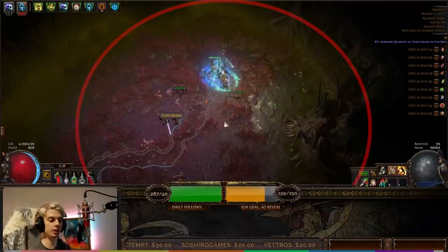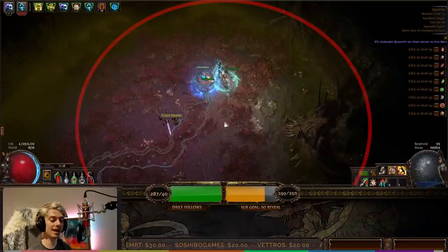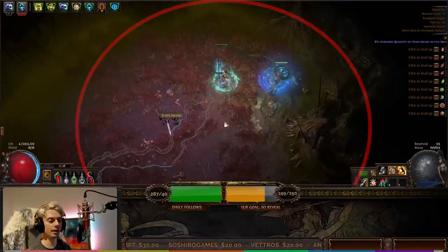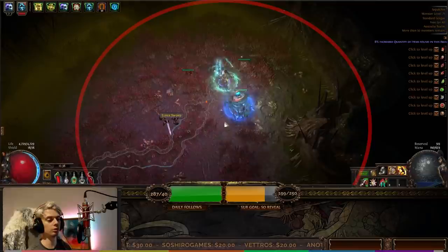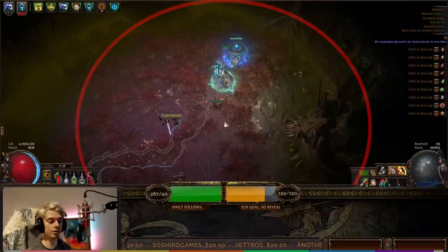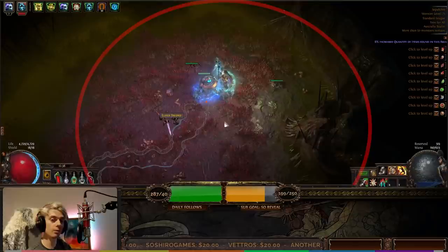Now we're going to jump into the budget version of this build — really, really budget. The only thing that's going to cost anything is Terminus Est. Then we'll move on to the endgame gear, then the links, and then the passive skill tree. There are a couple of differences in the passive skill trees because we're using two-handed swords for the budget version and dual wielding for the endgame version.